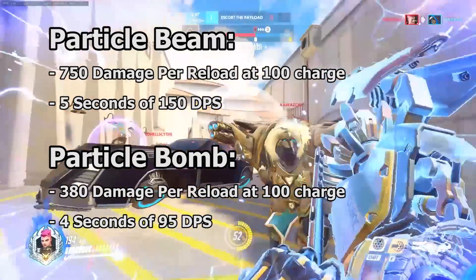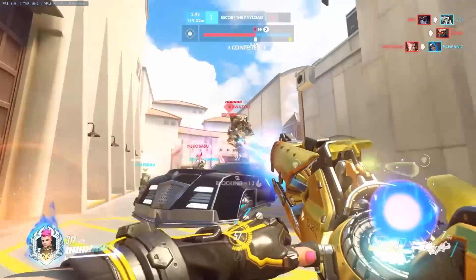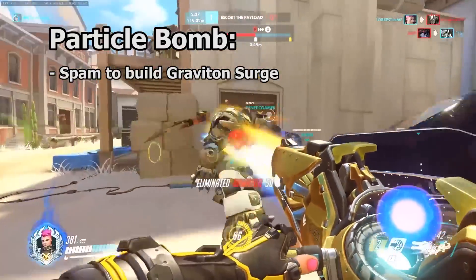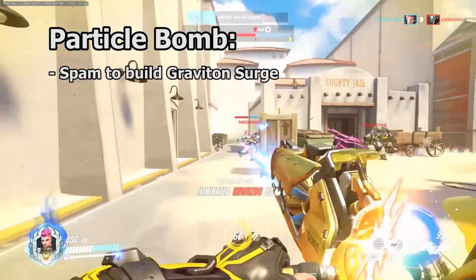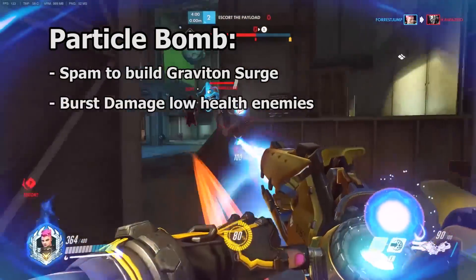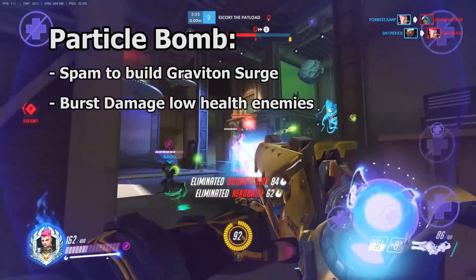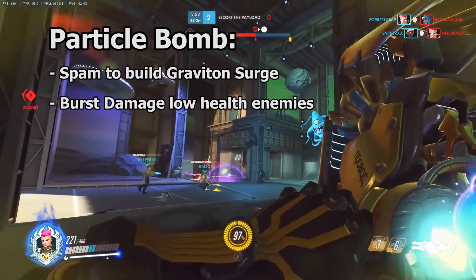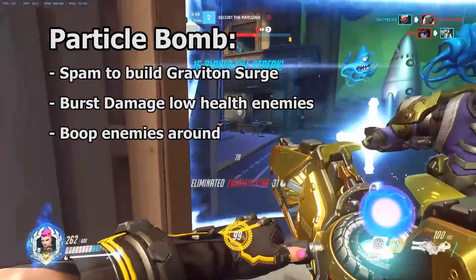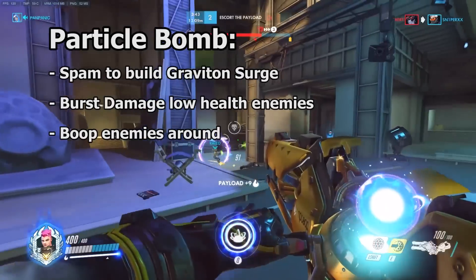The particle beam is Zarya's primary fire in a fight. Her bombs still have their uses though. Her right click is one of the best tools Zarya has to build her ultimate, since she can spam it into groups of enemies at a distance. Her bombs also deal burst damage rather than her beam's damage over time. This can be useful to finish off slippery targets like Tracer or Sombra before they can get away. Zarya's bombs also produce a small boop effect, which helps disrupt the enemy's aim and can reduce their damage output.